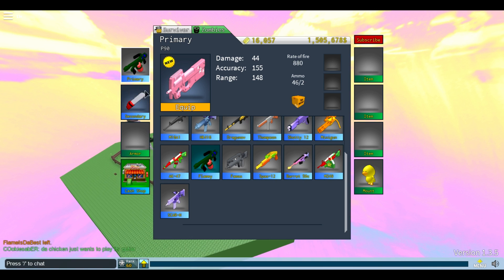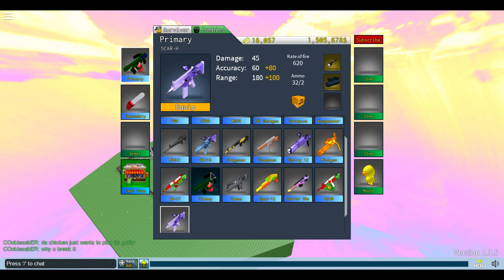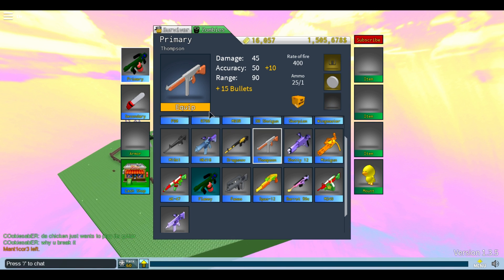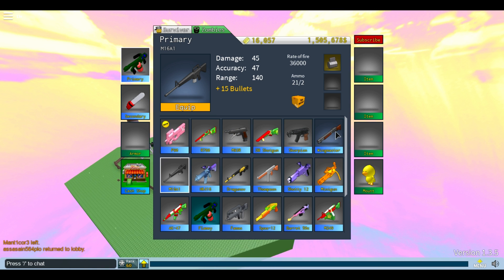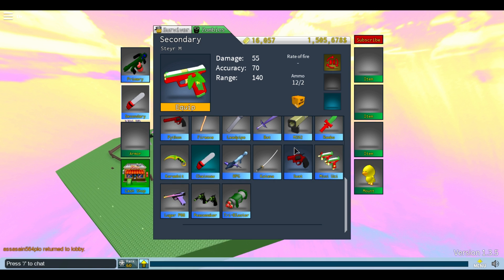If you don't have the M249, go with the P90, although you'll probably have the M249 if you have the P90. The SCAR-H is similar. For low ranks, go with the AK47 — the FAMAS is okay but the AK47 has better accuracy. The Thompson is good, the HK is alright. Basically anything with higher damage per second works. I'll put a link below for which guns have the highest DPS. For secondaries, the Stear M has the highest damage per second.